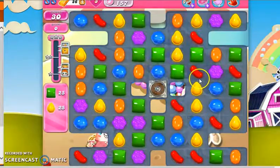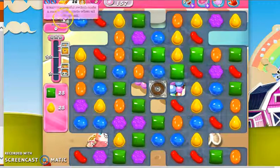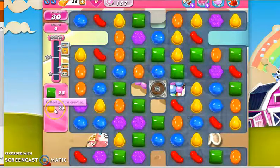Hi, this is Professor CC19, and today we're playing level 157 on a quest to the end of Candy Crush Saga, where we have 30 moves to collect 25 green candies and 25 yellow candies.